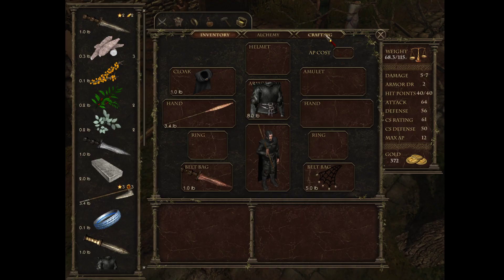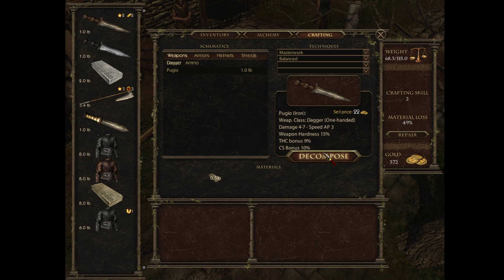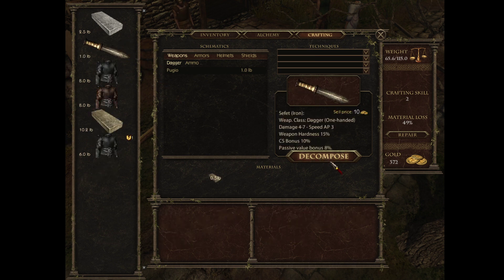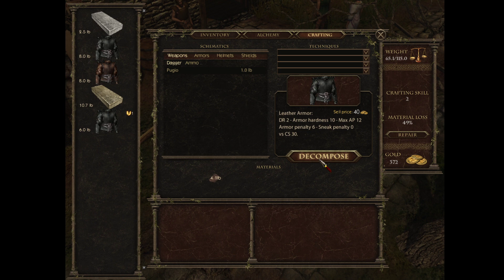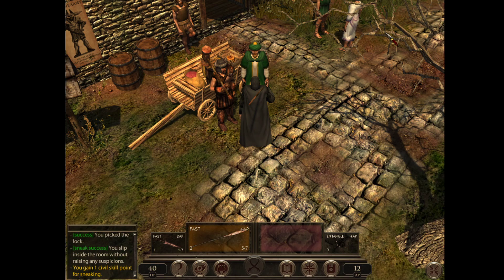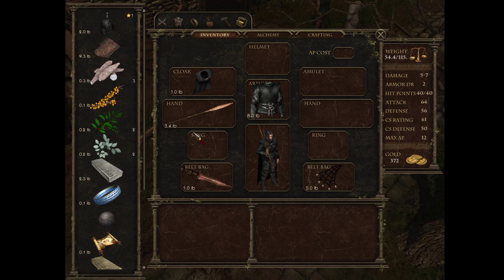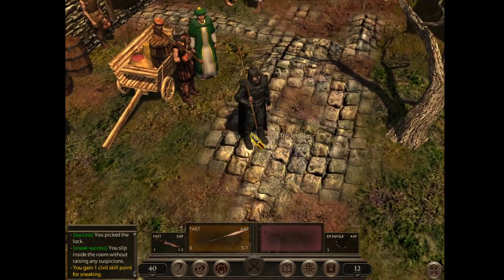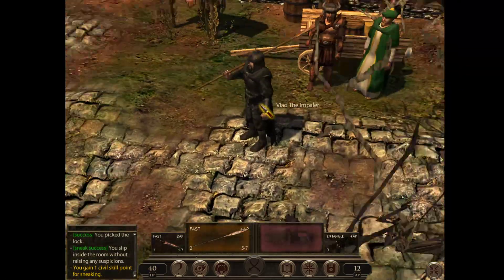I want to show a little bit about the crafting. You can break things down. That's why I didn't want to break down all the bronze stuff. I'll break down the leather because I'm going to make some of my own leather gear. Can I make a helmet? I can make a leather Numeri helmet without any penalties. So I'll actually make myself a hat to wear, and I'll put this hat on. You know, if you ever look up any paintings of Vladimir Tepe, known as Vlad the Impaler, it kind of looks like this.